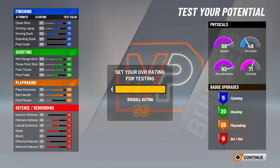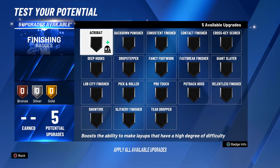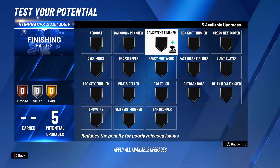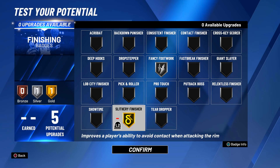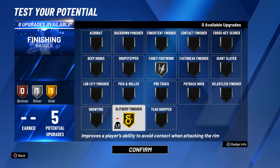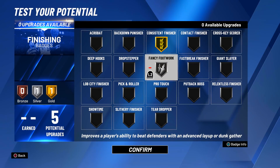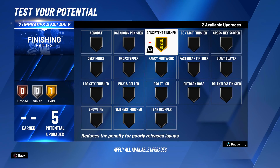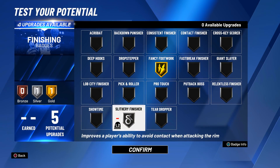I'm going to give you my badge setup and one that will help you as you grind badges for this build. For finishing badges, I was working with Fancy Footwork on Silver and Consistent Finisher on Gold — those are the only two I had equipped the whole time getting to legend. For a five-badge finishing setup: if you hop step to the hole, Consistent Finisher and Fancy Footwork help. You have two options: Fancy Footwork plus Slithery, or Consistent Finisher plus Fancy Footwork — based on how you play.